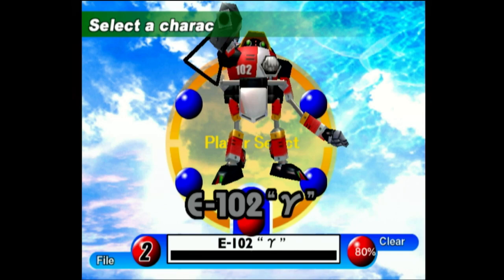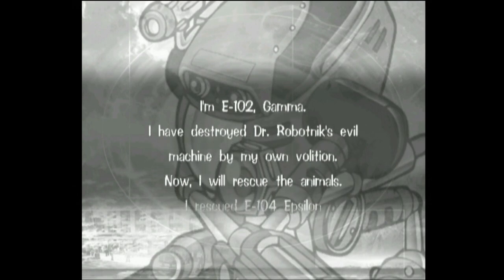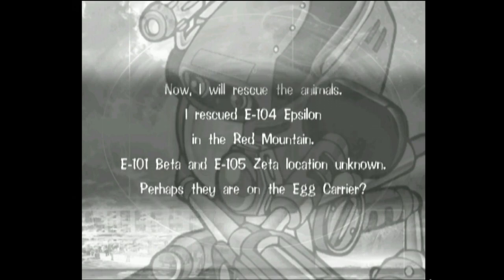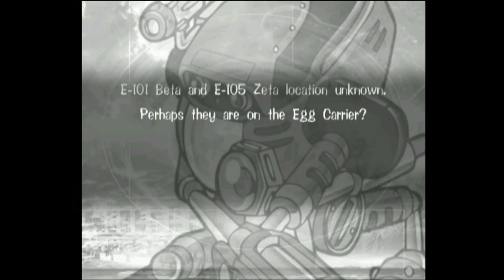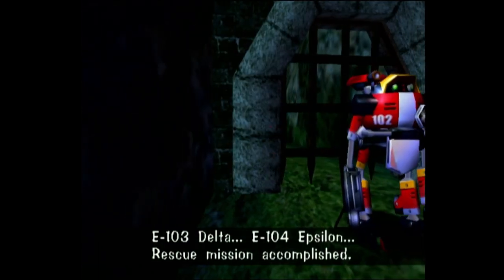I'm E102 Gamma. I have destroyed Dr. Robotnik's evil machine by my own volition. Now we rescue the animals. I rescued E104 Epsilon in Red Mountain, E101 Beta, and E105's location is unknown. So we're almost done with E102 Gamma's story — we just have a couple more models left. It was during this cutscene in the last part where the game just stopped reading.